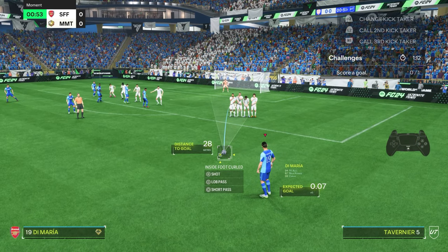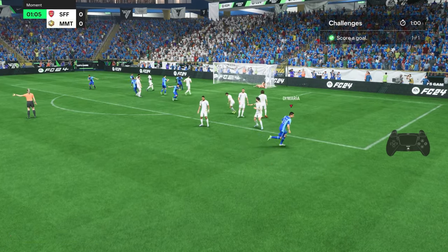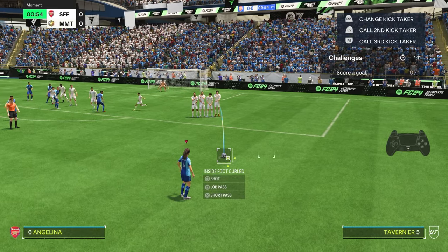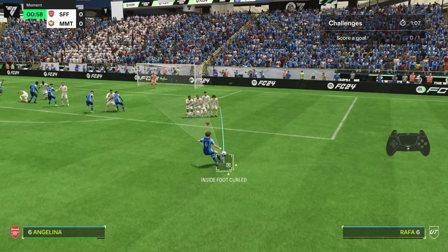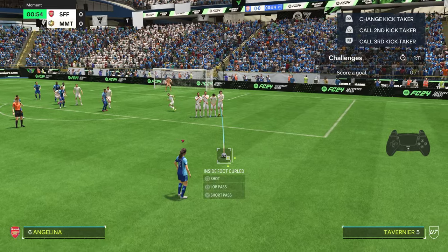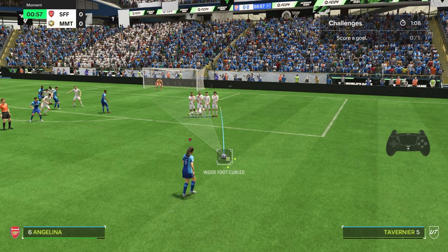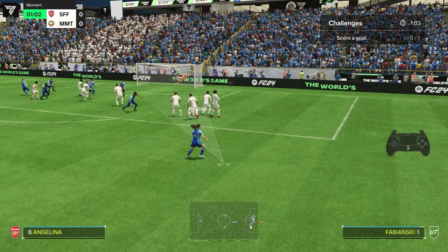Just to show it wasn't a fluke, we recreate the exact same free kick again — just to the edge of the far defender — and ping it into the back of the net, a bit lower but the same outcome. You might think that angle favors lefties, so let's do it with a right footer. As you can see, Angelina just pings it into the back of the net using that same tactic — left stick to guide past the furthest wall player, three and a half bars of power, finds the back of the net.